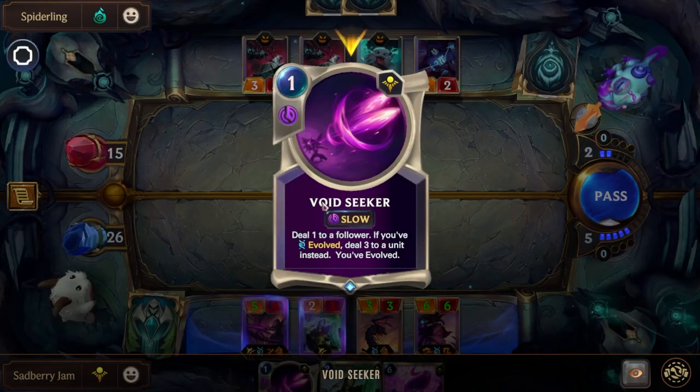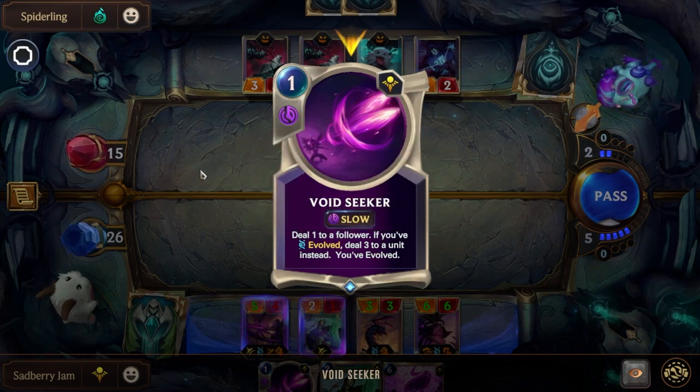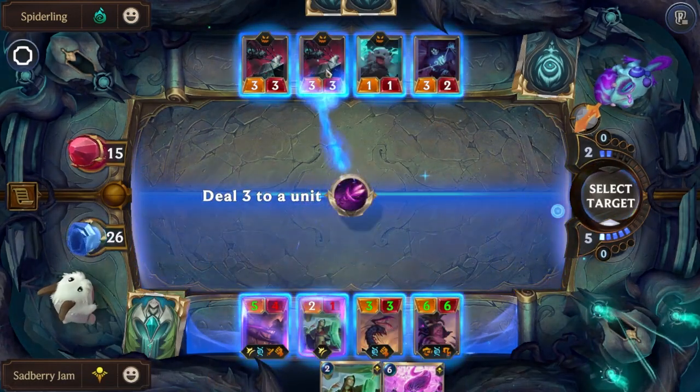So because I know my cards are literally about to get plus 2/+2 — except this guy because he doesn't have evolve, he's from a different deck that's been shoved in — I'm going to pass.